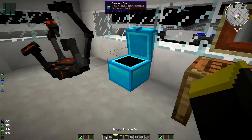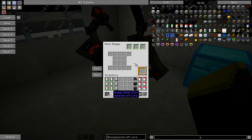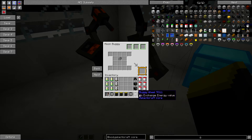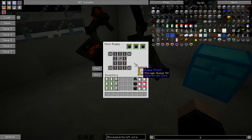So we're going to grab all of our bits and pieces here and if you come over to your NASA workbench and you just go to the schematic that you're looking for. So we're trying to build a moon buggy so we're going to come across the moon buggy here, and then basically if you shift click it'll put everything where it needs to be. If you see the recipe here it will show you the recipe and you can just shift click it and it'll put everything in its respective place. Shift click all of them in and there's your buggy with a storage base of 54. Fantastic.